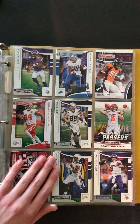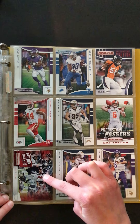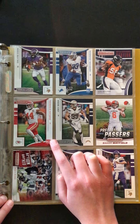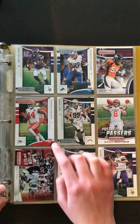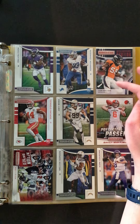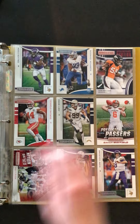Next page we have more Rookies and Stars. Here's an Action Pack, Matt Ryan Rookies and Stars rookie, Dorian — Daniel — Dalvin Cook rookie, Carryon Johnson. That's pretty new, that's a pretty good one — he's a starter, pretty sure.